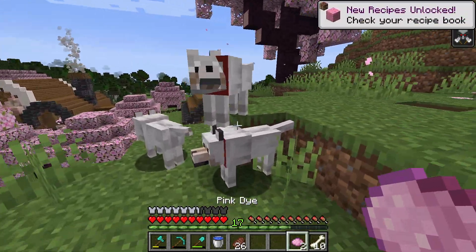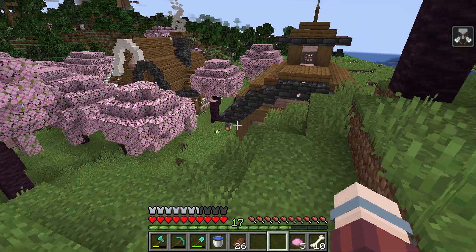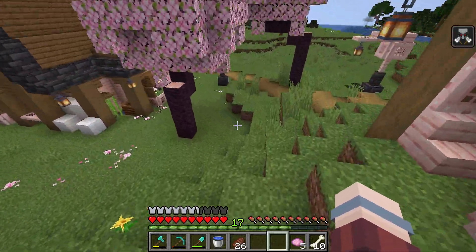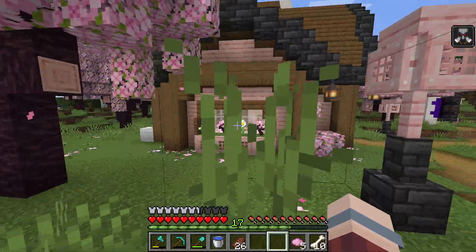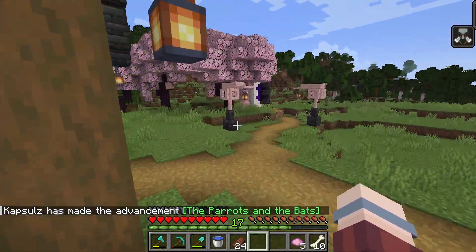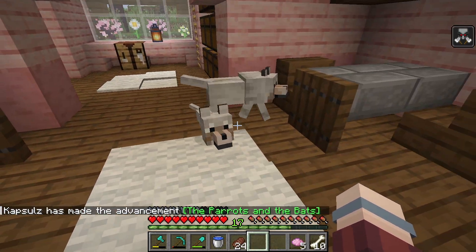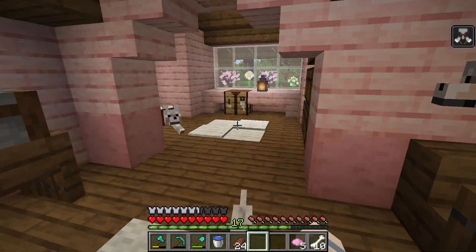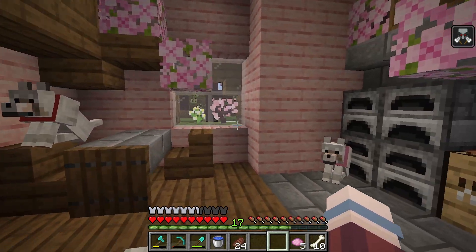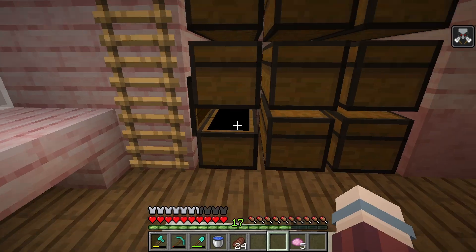I can turn some of these into pink dye. I'll have to get a name tag later so I can name all my dogs. Now I have four of them. I can start breeding them right now — breed two of them. Now I have four dogs to name. Oh, there's a little puppy! Now we have a whole dog family. I don't really want to dye their collars pink because I won't be able to tell which one is which, so I'm just gonna leave them with the red color for now.